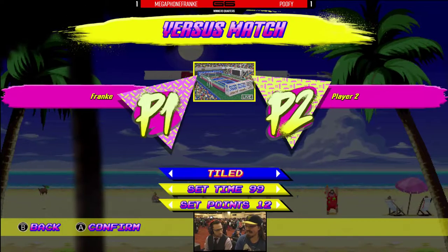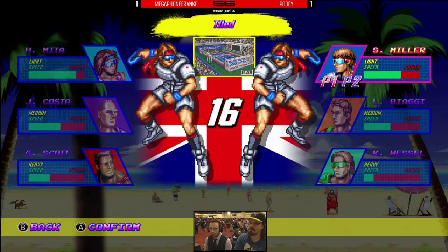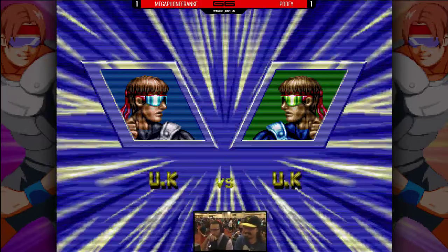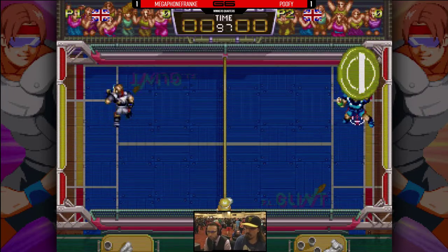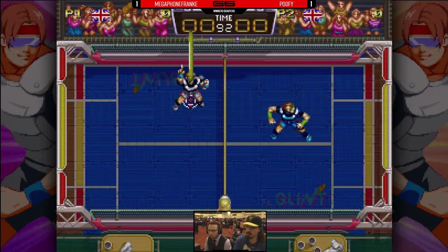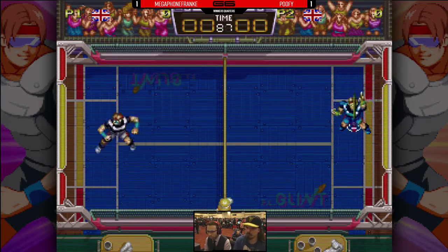We're going to tile — it's Frankie's stage. Tiled, from a logistics standpoint, is the same size as beach, but the points have been moved. There are two five-pointers at the top and bottom and one three-pointer in the center. It's basically like an inverted beach — negative world beach. And that's definitely good for Miller because of his special. But the cool thing is Poofy is playing Miller as well, so as long as he can get his super activated.